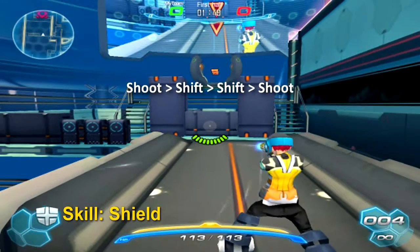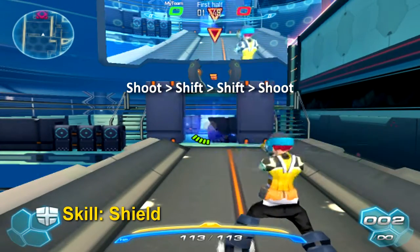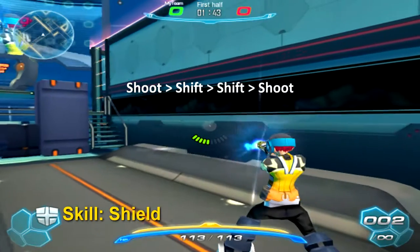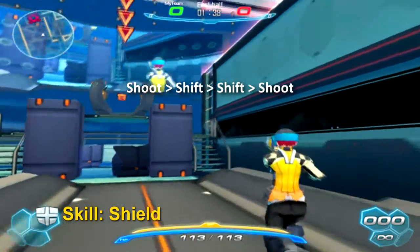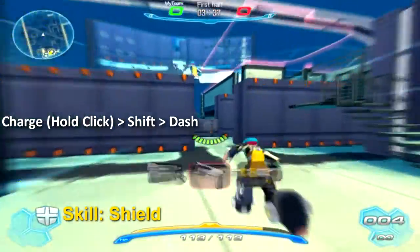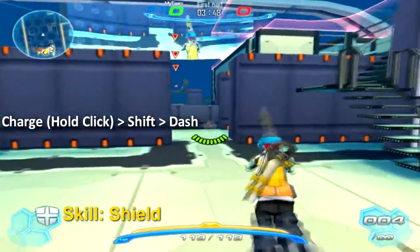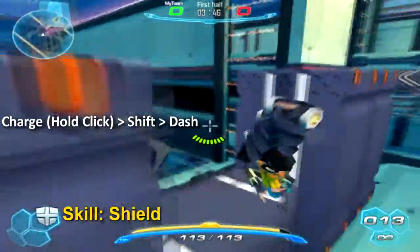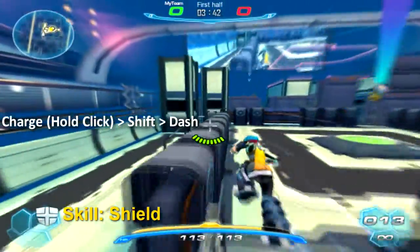And when we do that faster, use your imagination, and it works with weapons that charge up. One thing you can also do is while you're charging, if you find there's no enemy to kill, you can just hit Shift one time and then dash out of it — you don't waste a shot. I use this whenever I touch and run the ball.